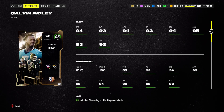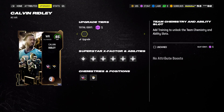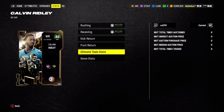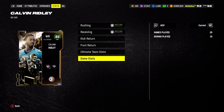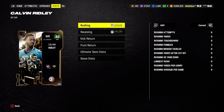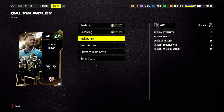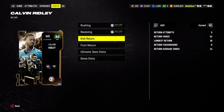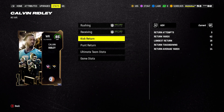I did put him as my punt returner a couple times and he kept fumbling, so I almost quick-sold the card because he was so garbage — he kept dropping the ball. Over 25 games he had no receiving stats, only three kickoff returns, and he fumbled all three of them.